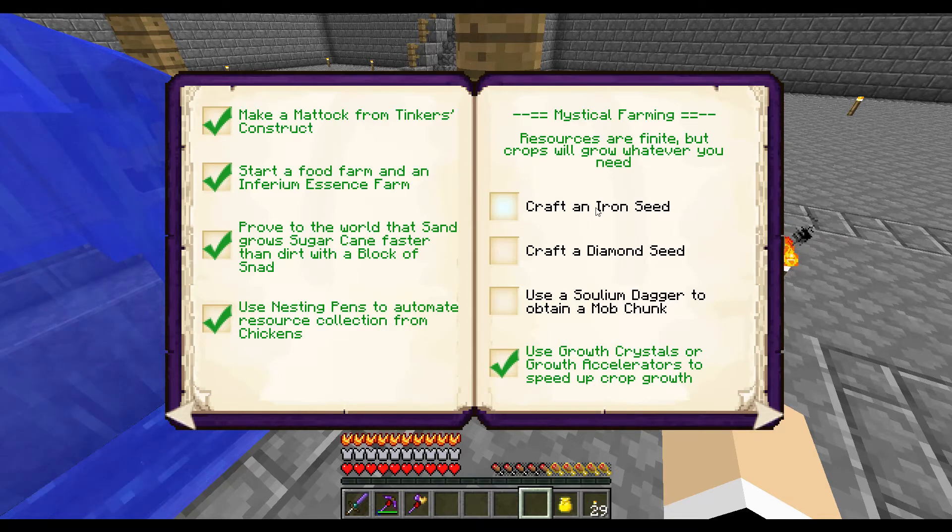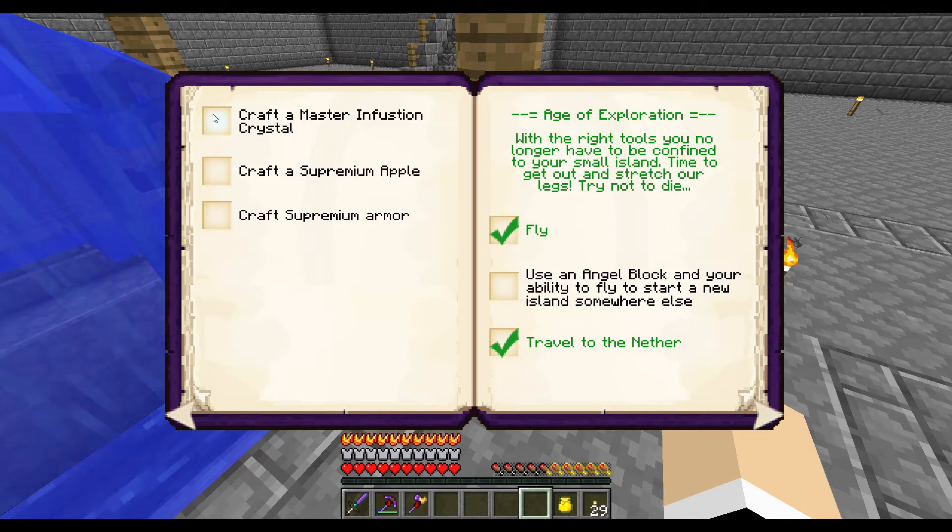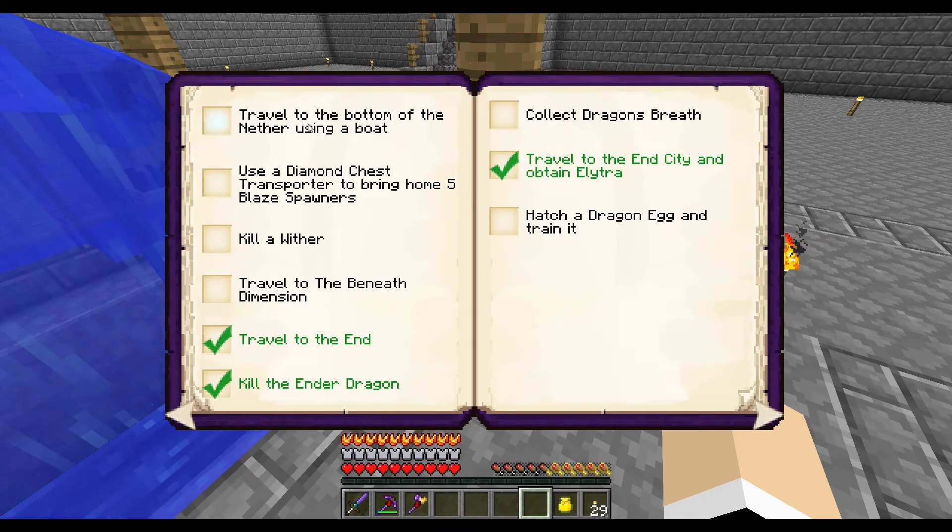Let me look at my list — I wrote down every single seed. I did do the iron seed. Diamond I have not done yet. I have not done the Solium dagger. The master infusion crystal I've done. Crafting the apple or the armor — no, I have not done that. We did use the angel block last time. Kill wither — that's probably one of the last things I want to do.